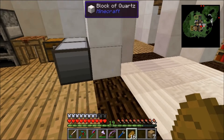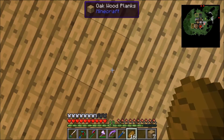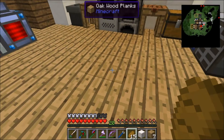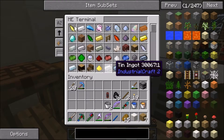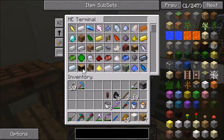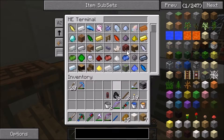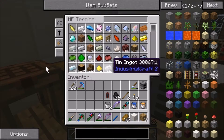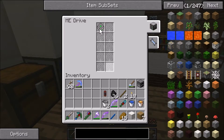Let me throw some stuff in there and I'll be right back so we can do the breeder. All right, I stocked up my ME system — we have all of this stuff in here. Look — it doesn't sort by stacks, just by items. I have 149 spruce, 128 netherrack, 120 tin. This is 45 out of 63 slots, so 16k is pretty good but I think I want a 64k in here.